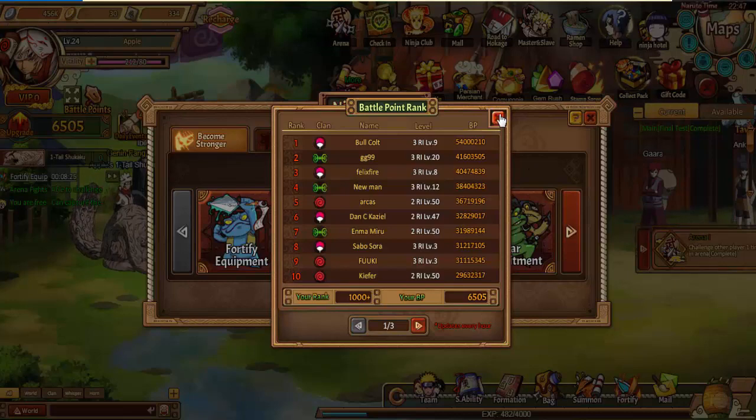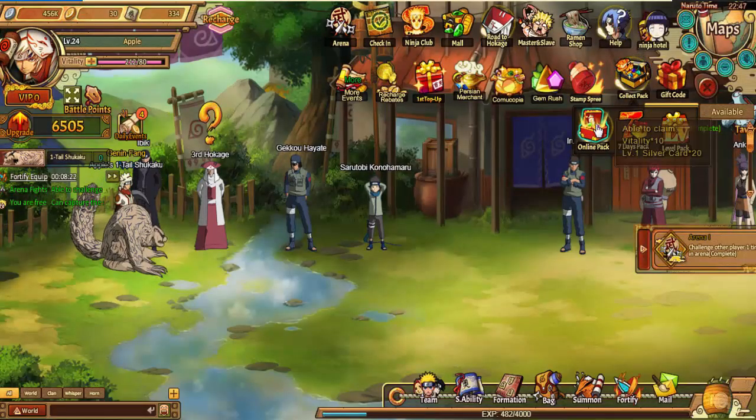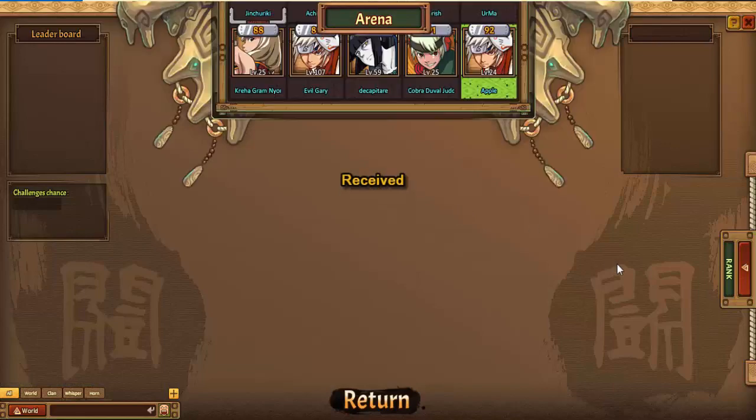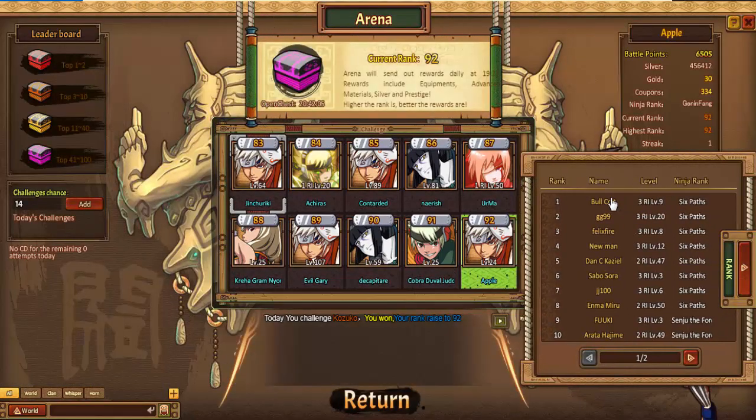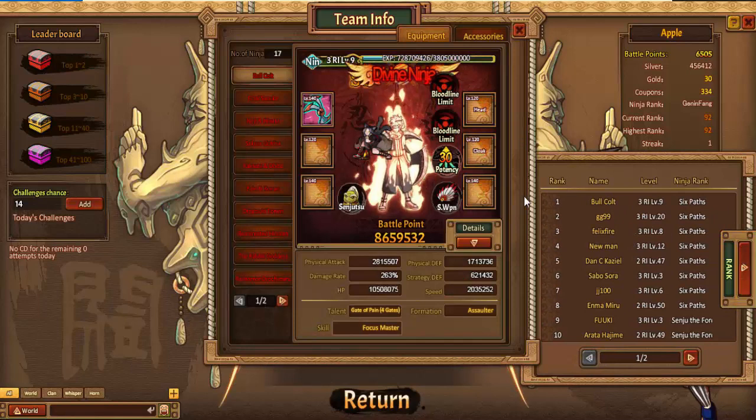54 million BP. So let's check him out and see what type of team he is rocking. So we got Bullcoat, GG99, and Felix Fire.